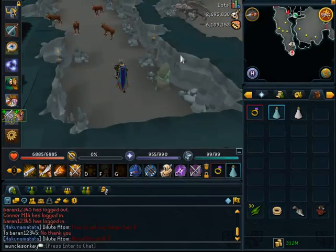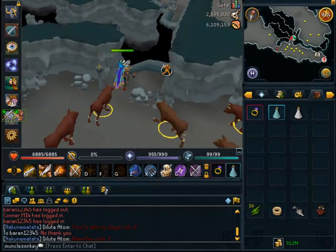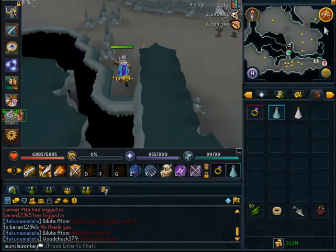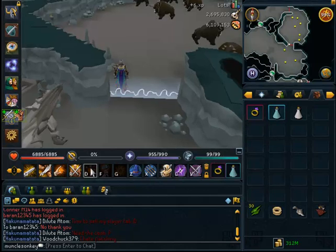In Kuradal's Dungeon, the Dark Beasts are right before the Iron Dragons. If you've never been that far into the dungeon, and if you have 90 Agility, you can use this wall run, which is one of the most useful shortcuts in the game. I use it all the time.